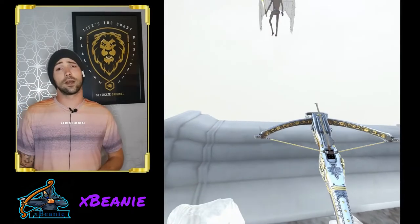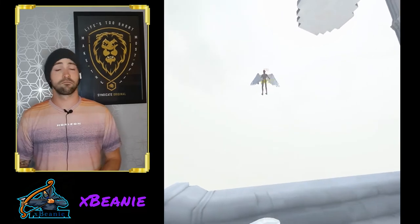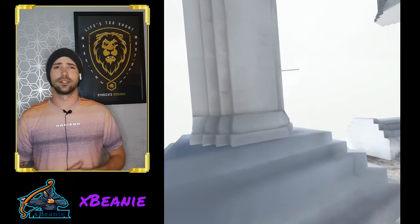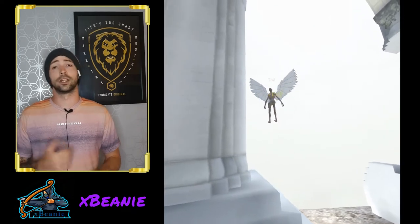Another easy way to take out Gabriel is to use Tempest — this works with both bow and crossbow. Just keep aiming at the head and go for an entire quiver of Tempest if you have to. You pull off around 720 damage per headshot landed and he goes down pretty quickly that way.